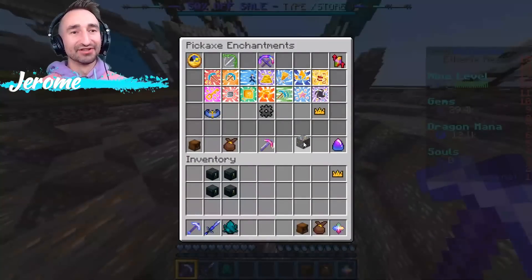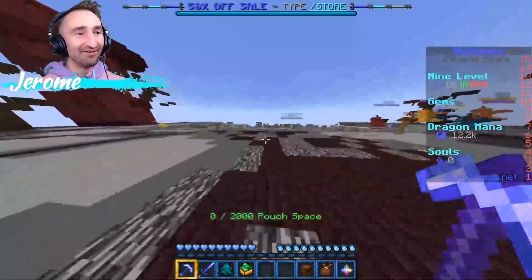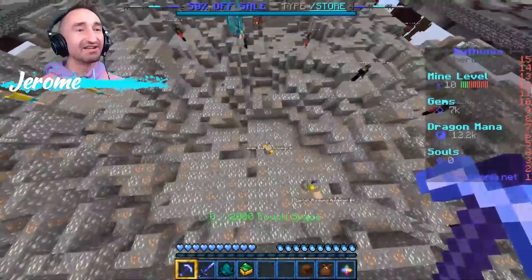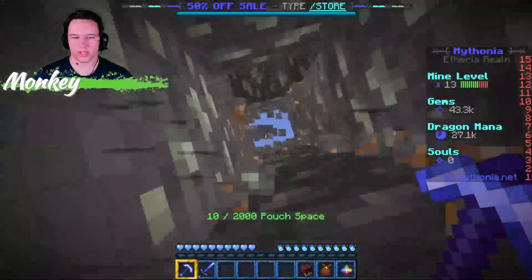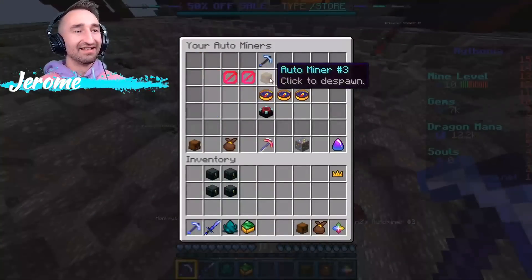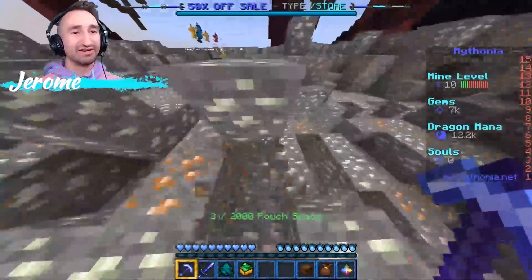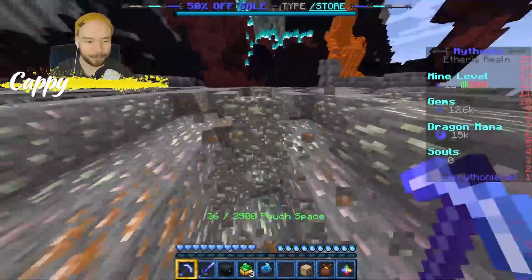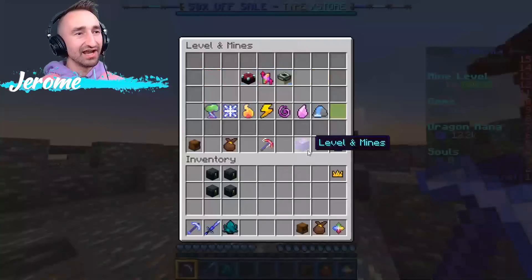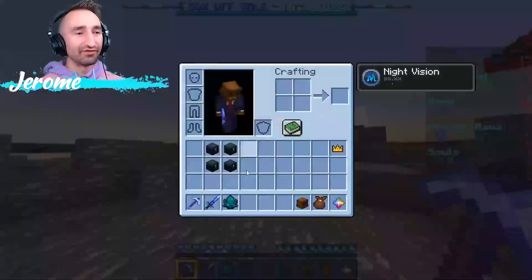I'm finally able to leave this mine — getting out of here. Level 10, here we go. Cap, I see you've already made an absolute wreck of this mine. It wasn't just Cap — it was a group effort. I see Stan Monkey too. Sorry, how can I be so mistaken to only give Cap the credit for destruction? I just got a large gem pouch, and that brought me up to level 12.